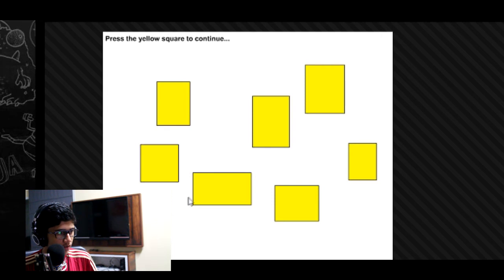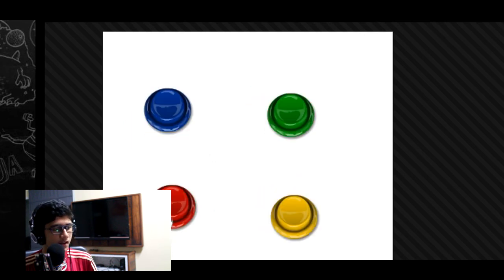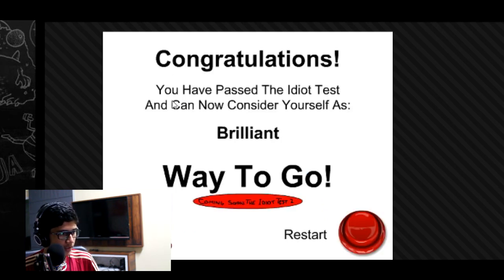Don't press the blue button. Where is the yellow square? And then blue three, green three, yellow two, red four. Blue three, green three, yellow two, and then red four. I'm picking up the memory — memory is playing a huge role over here. Congratulations, you have passed the EDA test and now you can consider yourself as brilliant.